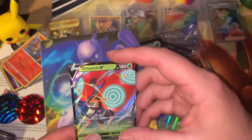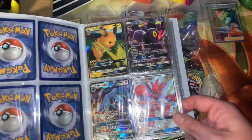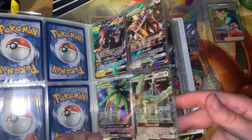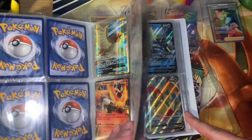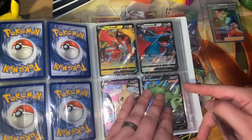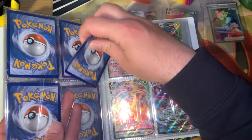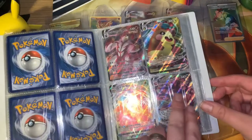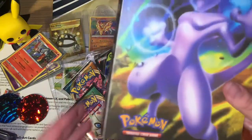In a penny sleeve. I do have a few that are in my file and not on display, and these guys are part of my display book. I am interested in maybe selling the ones I have doubles of, but I don't have any doubles at the moment. Orbeetle V will go there.